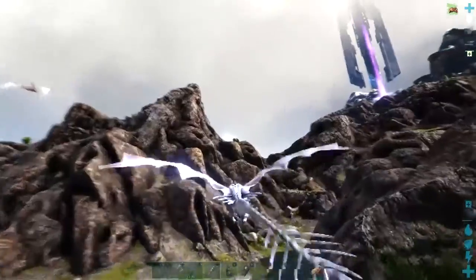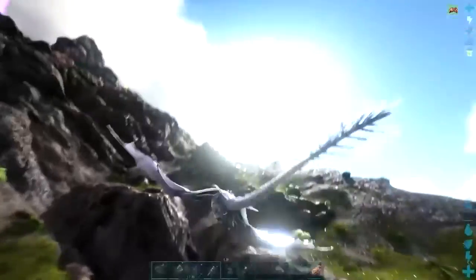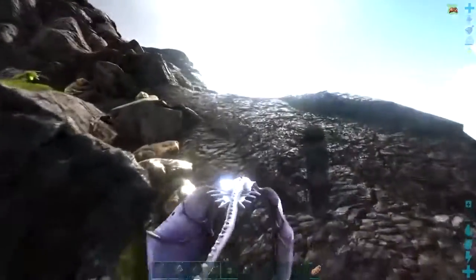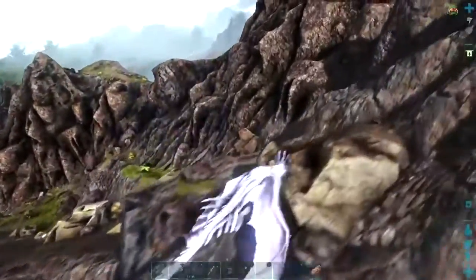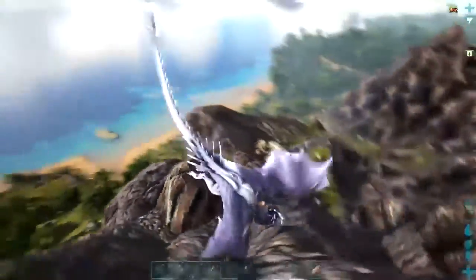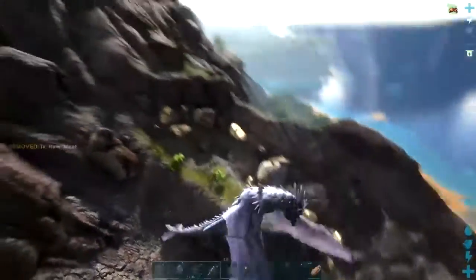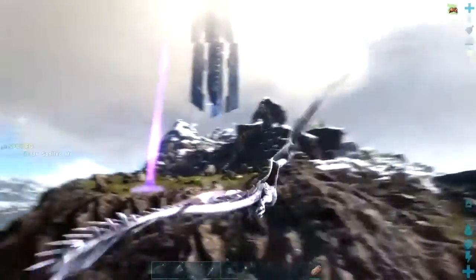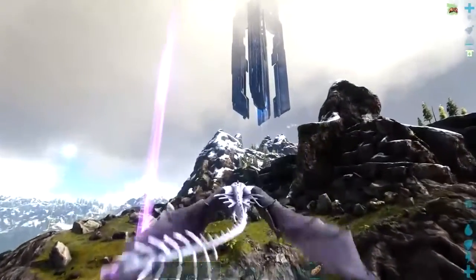Cruise up here and here's the first few metal nodes — just heaps of them. That silly wyvern can't fly properly. That's a lot of metal, especially for early game. If you fly a bit higher, it's the mother load — there are just so many metal nodes right in front.